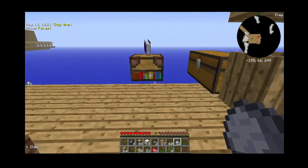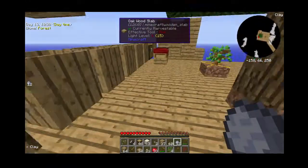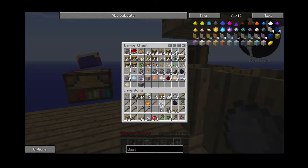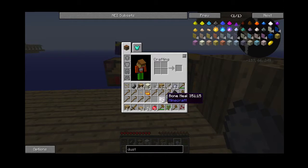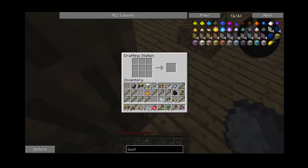Okay I'm back. What I was saying is we're going to use this clay and get eight bone meal, and we're going to mix it with the clay to get porcelain clay. Then we're going to use porcelain clay and go like this and like that.